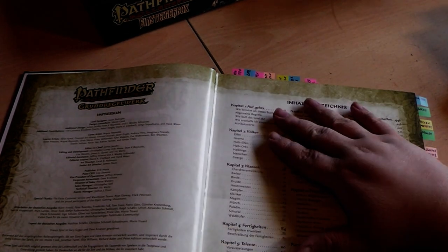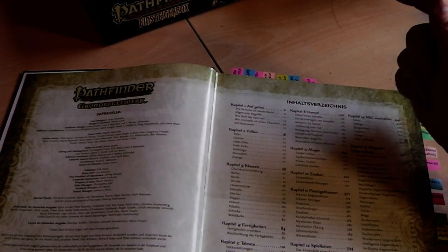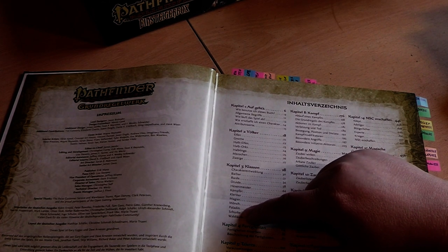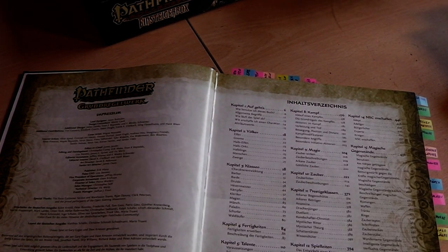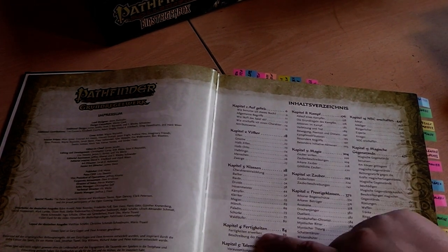Then you have the core classes from the core rulebook: Barbarian, Bard, Druid, Witch — not the Wizard — Fighter, Cleric, Mage, Monk, Paladin, Rogue, and Ranger. I can't wrap my mind around what it's called — sorry.